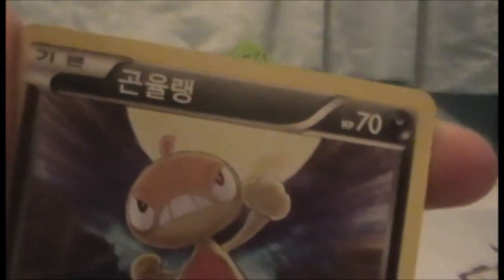Fourth pack. I really am hoping these are official — it would kind of suck if they weren't. Another Cricketot. Cool. A Scraggy — 70 HP, colourless for an effect, and two darks for 40. This is common of course. The art is pretty cool — he's a tough-looking dark type. I think he's dark and ground, maybe.